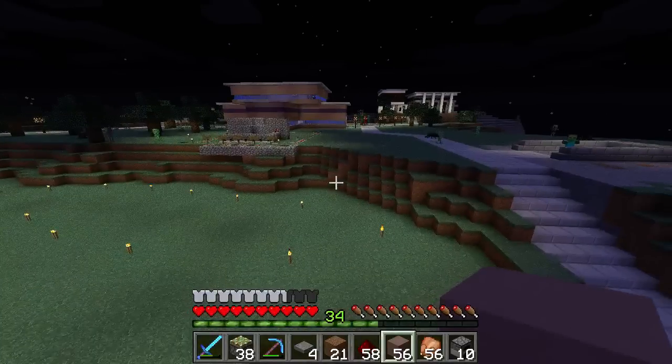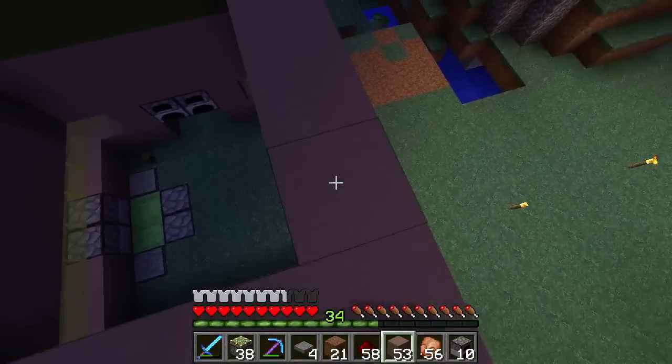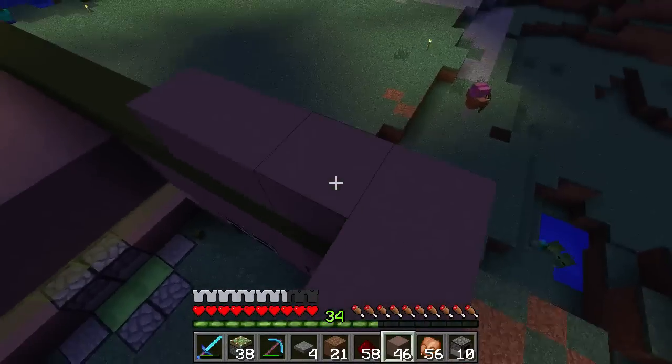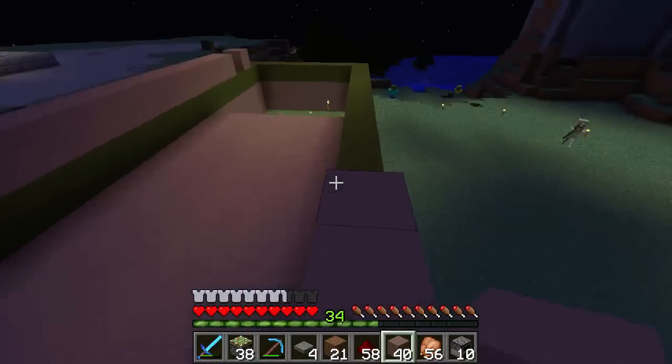I've got some green wall. Meeper, could you bring me some — I see you're fighting witches. Could you bring me some glowstone, please? There should be some in the storage room. If there isn't really much in the storage room, let me know.